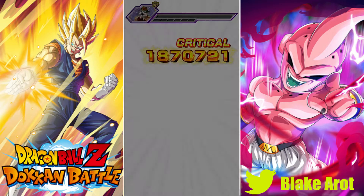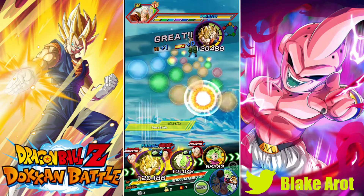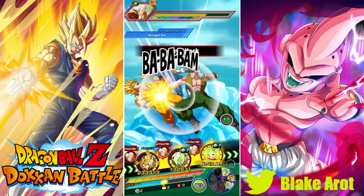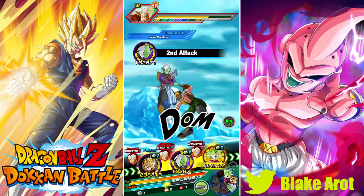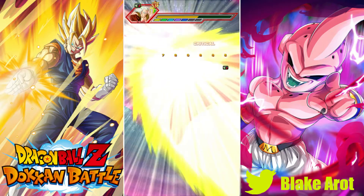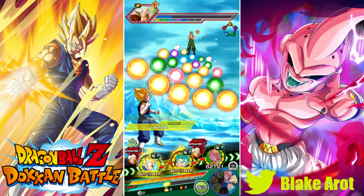Physical Vegito Blue is probably my favorite unit in the game. When his banner came out, it was like the second time I ever spent money on this game — the first was on Ultimate Gohan. I got super lucky, got two copies in about three cycles. After pulling him was the first time I was really able to awaken Dokkan Fest units, because before that the only units I had Dokkan awakened were INT Super Saiyan Gohan and the TEQ Super Saiyan 2 Goku.